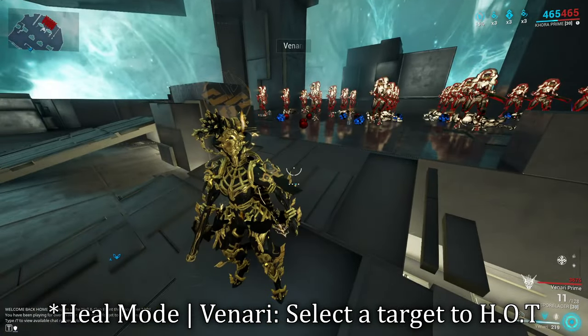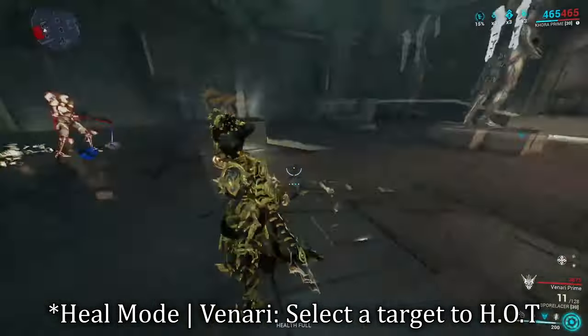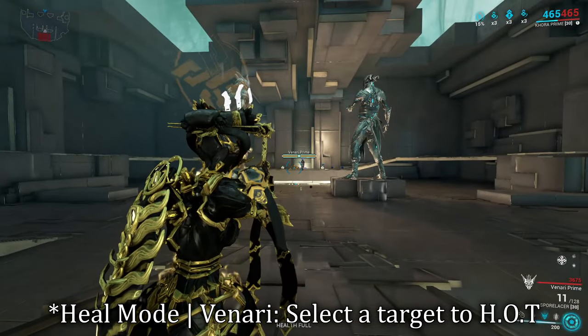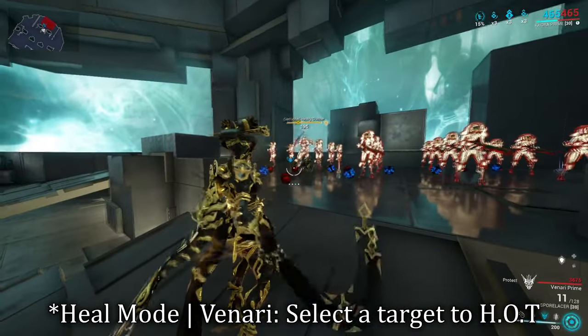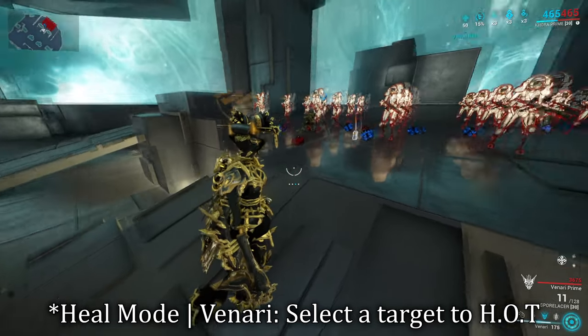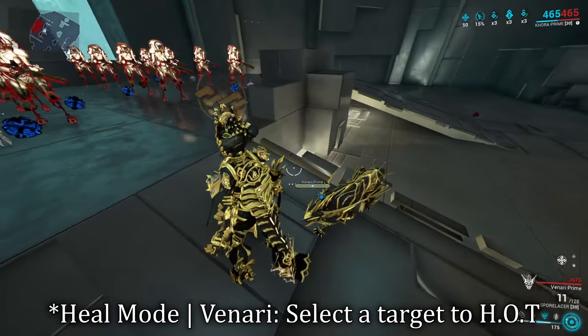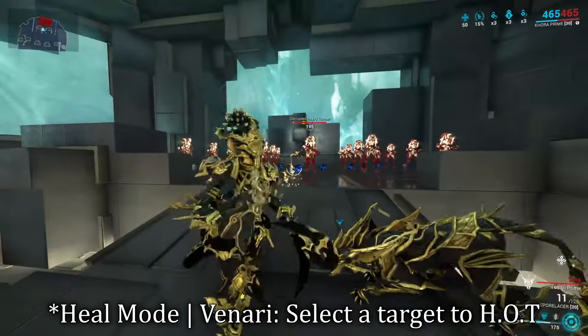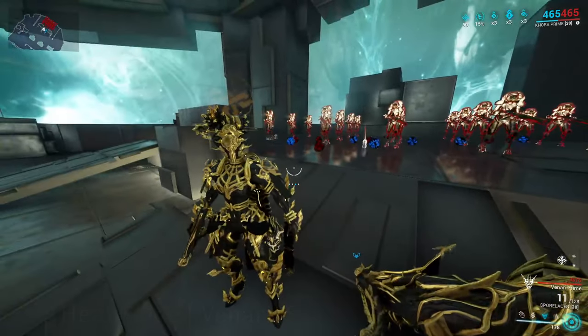Her last cycle is heal mode, which should be pretty self-explanatory — Venari basically casts a healing aura around her and will follow whoever you mark to be healed. These commands are good and all, but they're not always that impactful in situations. Due to this, we're going to subsume out this ability. Do keep in mind that we don't lose Venari as our passive — she will remain, but she has no commands and does her own thing.